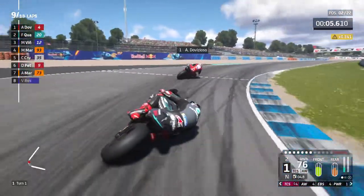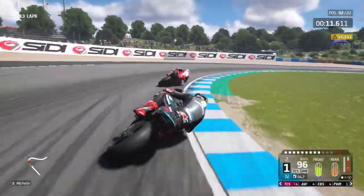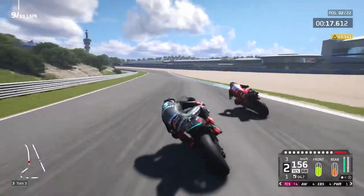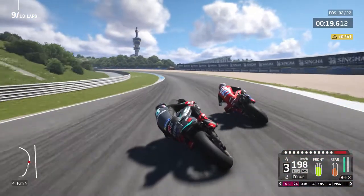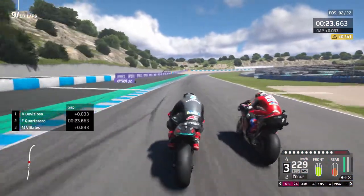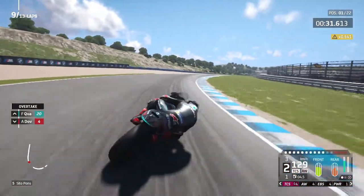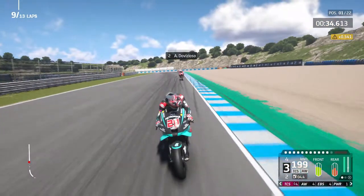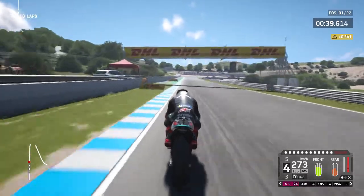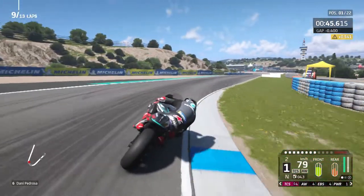Three tenths behind Dovizioso. We've got a good run through turn three — closing up and having a look at the inside into turn four. So close going towards the Sito Pons corner — I always get those two names mixed up at this track. We've got round the outside of Dovizioso and up into the lead! But the challenge isn't over yet — we've still got a few laps to go with a very ailing rear tyre. The AI could definitely start catching back up again.